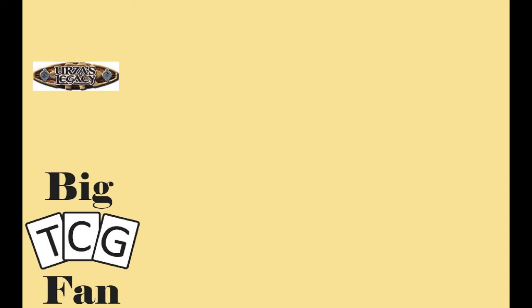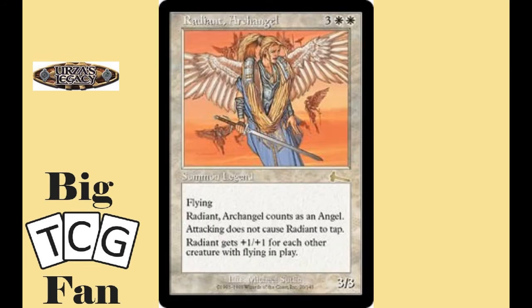The top card in this set is Radiant Archangel. For three colorless and two white, you get a 3/3 flyer with Vigilance that gets +1/+1 for each other flying creature in play. This means you can end up with a very large beater with evasion and the ability to swing and block.